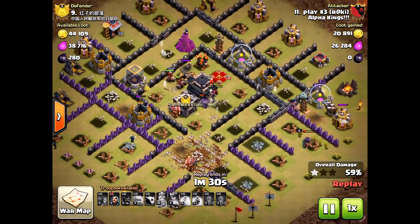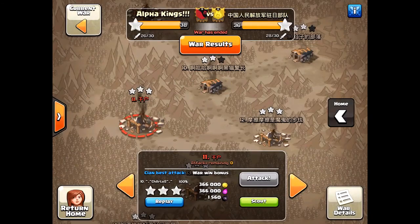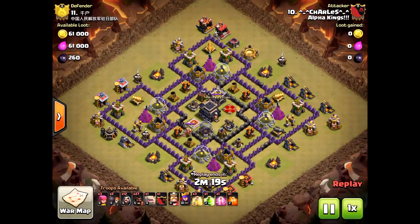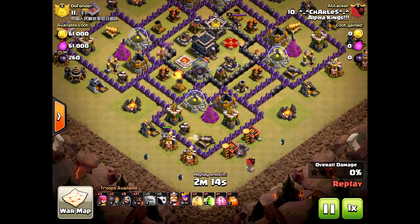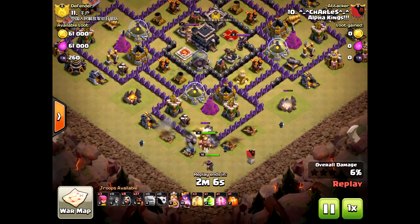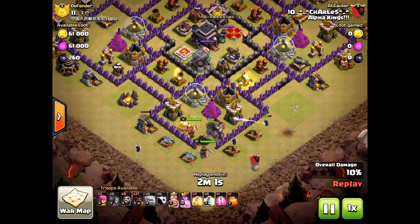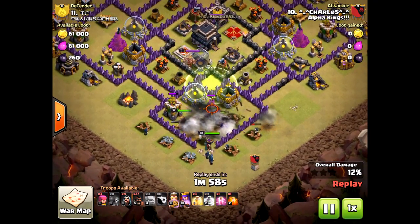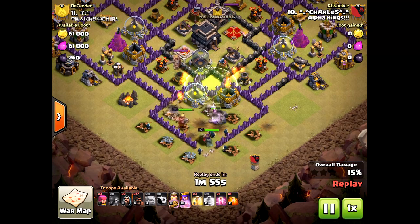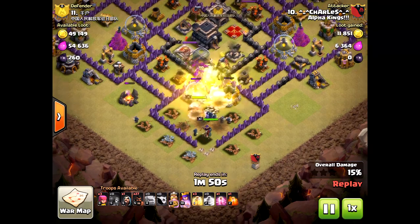One tesla — nothing else. That archer tower and the expo only went down because of the hogs. Do not bring earthquakes. Here's actually a good attack — look what he does. He holds off on the wall breakers; he only needs two. A little early, but still a nice funnel — just enough for those wizards to take out the structures first. Then he was able to activate the giant bombs and again a perfect jump spell on the middle. Don't need earthquakes at all — saving it for the extra heal.